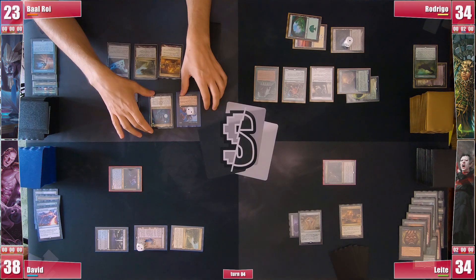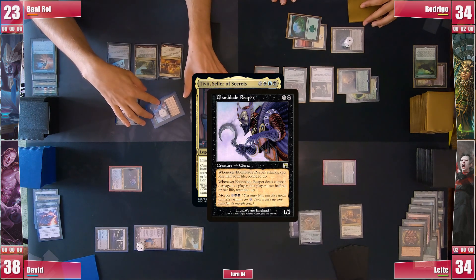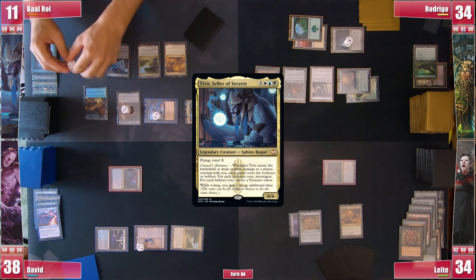Baal gets to his turn and jumps to combat, attacking Rodrigo with Tivit and Ebonblade towards Leite. Ebonblade triggers and Baal loses half his life rounded up. Then Tivit also triggers and he gets 2 treasures and 3 clues.